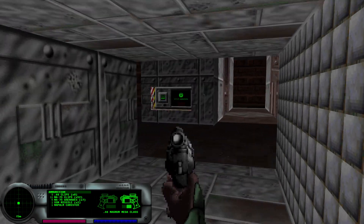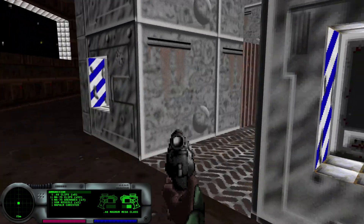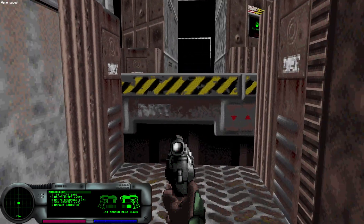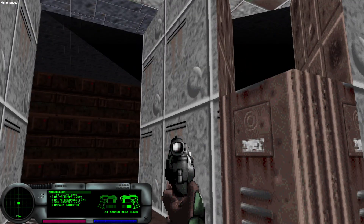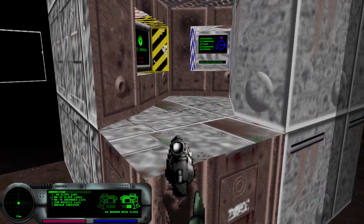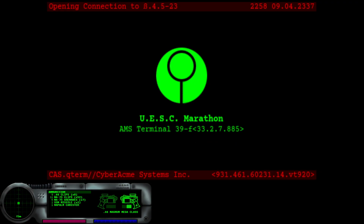Now we can come back to this room, save our game, and then go read the final terminal and get out of here with a full three-times shield. Let's go ahead and read this last terminal and end the mission.